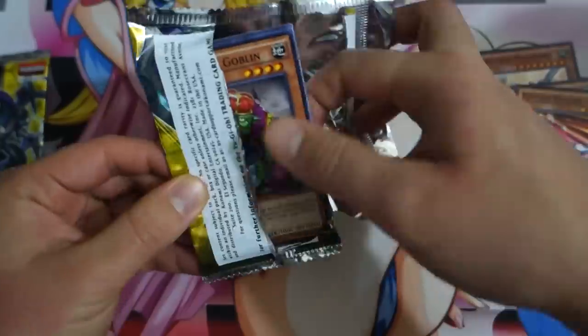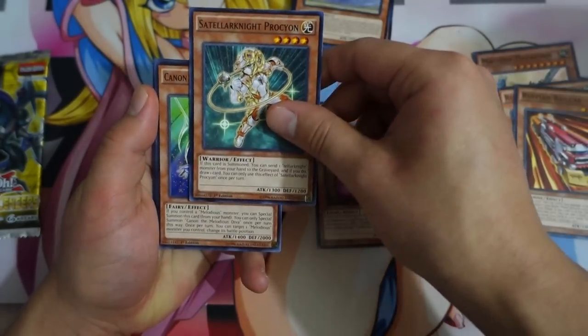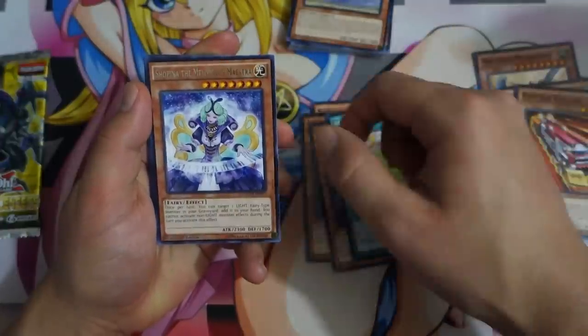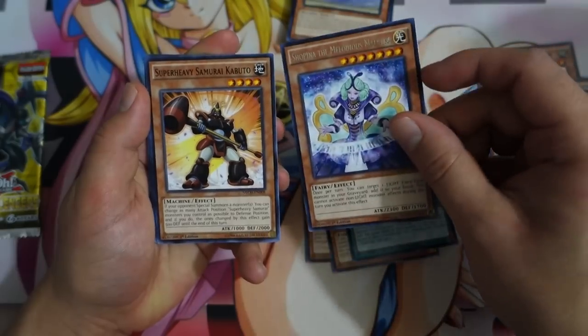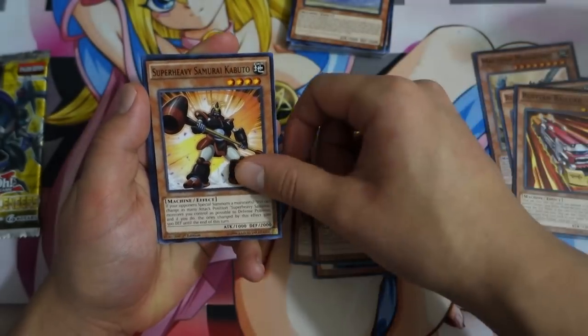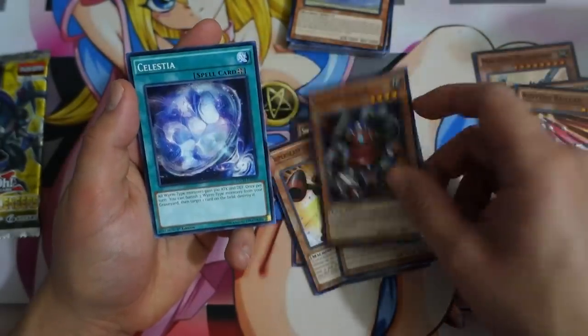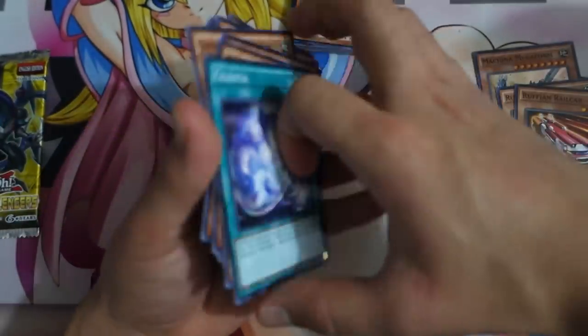Alright, we got two more packs. I'm going to get at least one more foil, then I'll be happy. So we got the Scrounging Goblin, the Satellite Procyon. We got the Cannon of the Melodist Diva, Mimiclay. This is Sofina of the Melodist Maestra. The Super Heavy Samurai Kabuto, Flufflebear, Go-Go-Go-Ram, and Celestia. It's one of my favorite Light Sworn artworks.